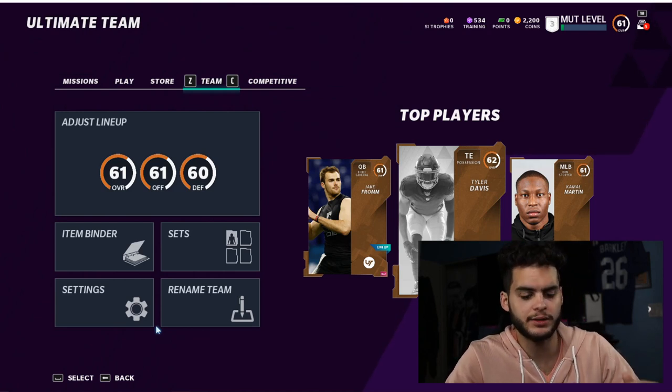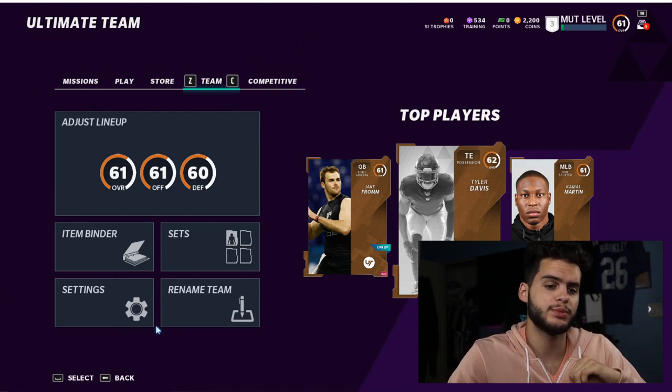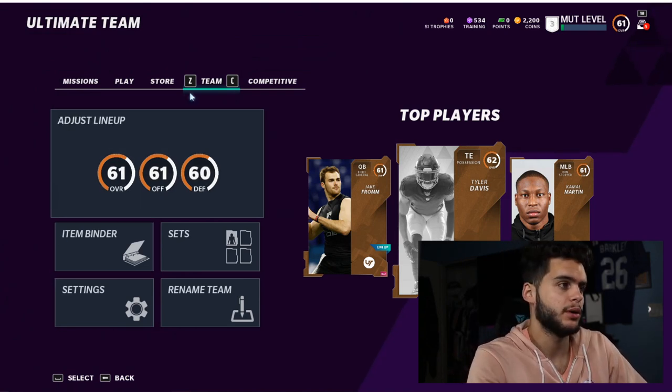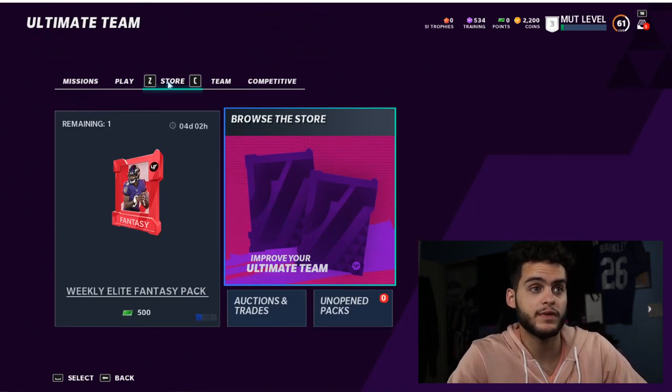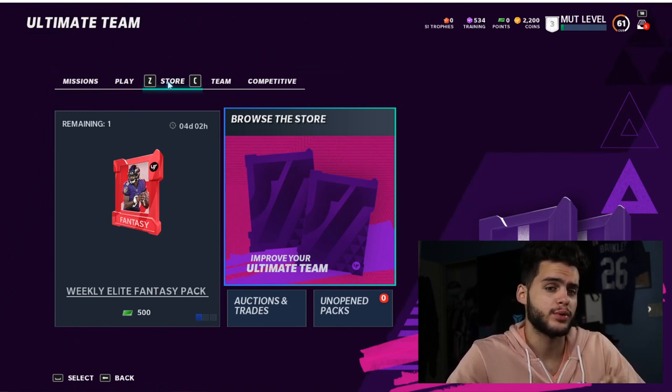Last year they dropped a brand new promo called MUT Superstars. It was a very cool promo — honestly it felt kind of overpowered to start the year because I'd never experienced anything like it. MUT Superstars were players with pre-built abilities...